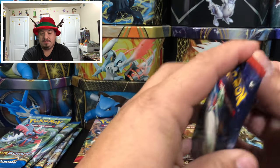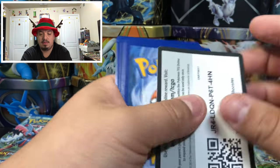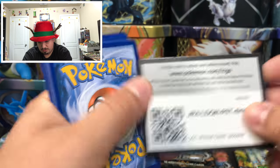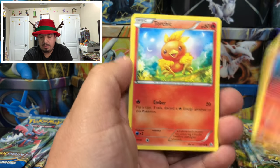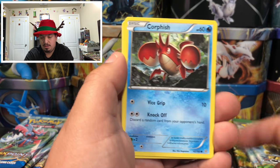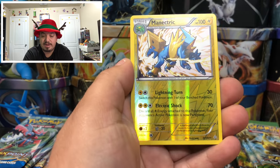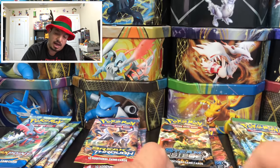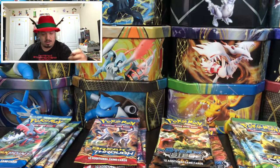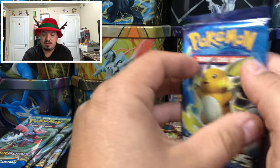Primal Clash — we have a Slugma, Torchic, Marill, Sunkern, Skiddo, Lombre, Rare Candy, a Manectric reverse hollow, and a Delcatty — rare non-holographic card.